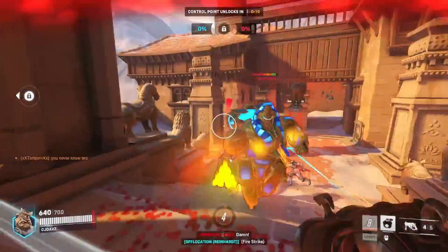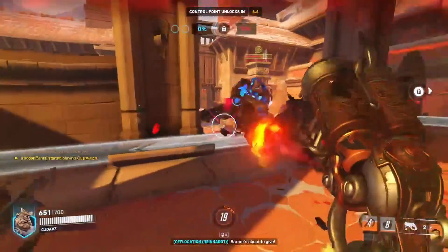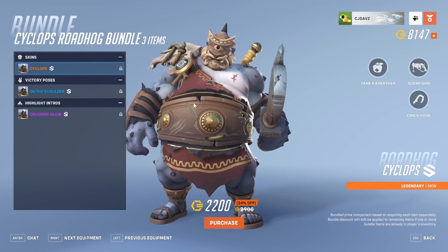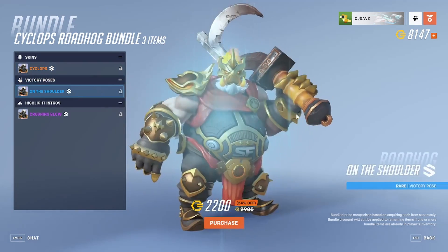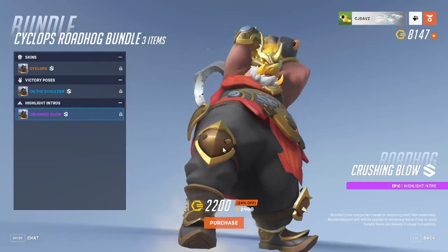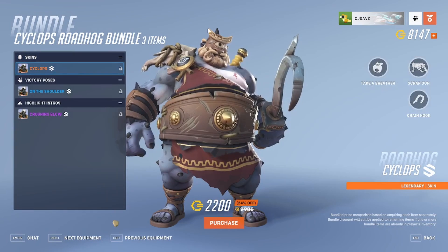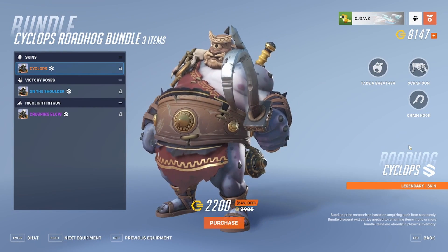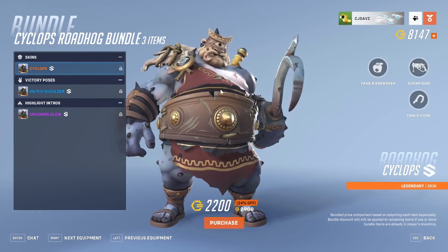The brand new Cyclops Roadhog skin is finally here and today we're going to be deciding if the skin is worth it or not. The Cyclops Roadhog bundle is in the item shop for 2200 Overwatch coins. We have the Cyclops skin, plus a victory pose and a highlight intro. Normally this skin would go for 1900 Overwatch coins since it's a legendary skin, but you get a victory pose and a highlight intro for 300 more coins.